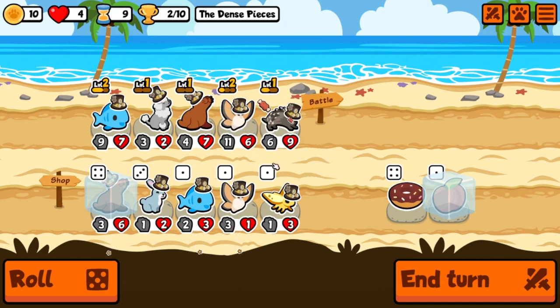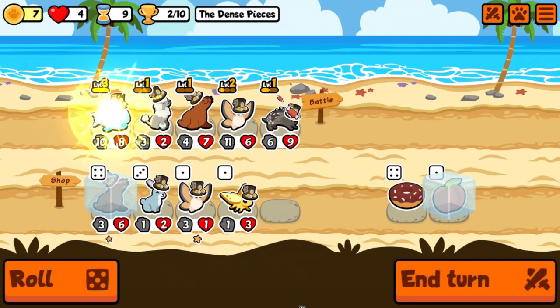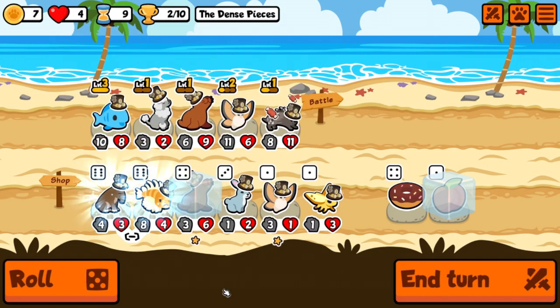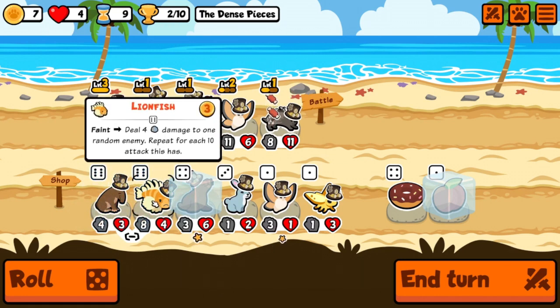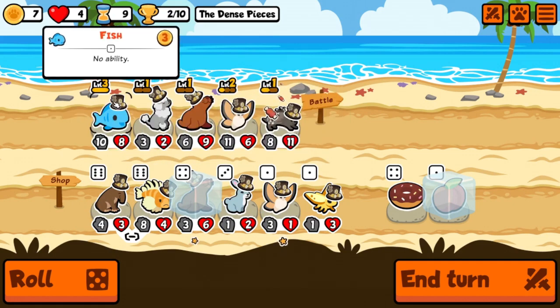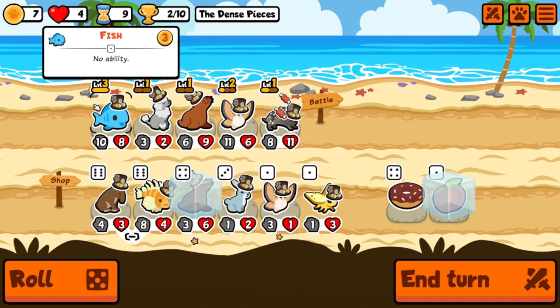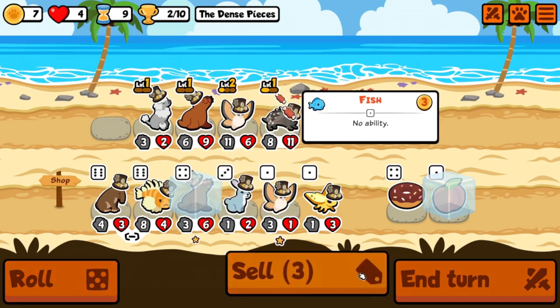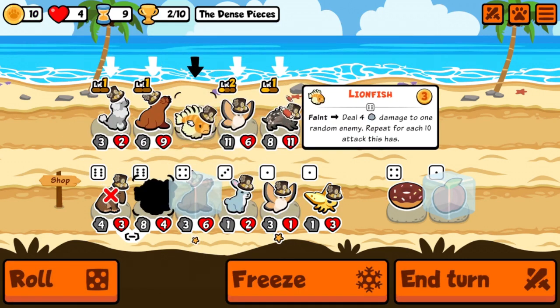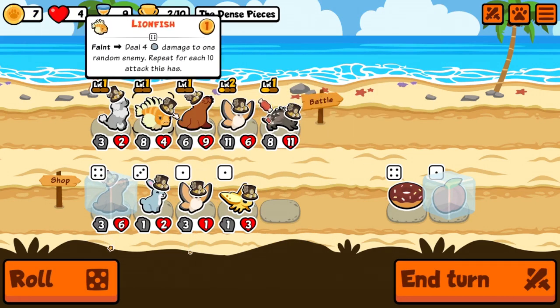There's the fish — that's what I wanted. Now — the lionfish. I do want to do the lionfish. I think we keep the moth. Let's get rid of the fish and take the lionfish. We'll put you there — you're tier six.